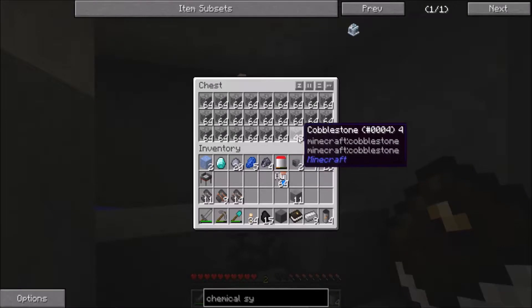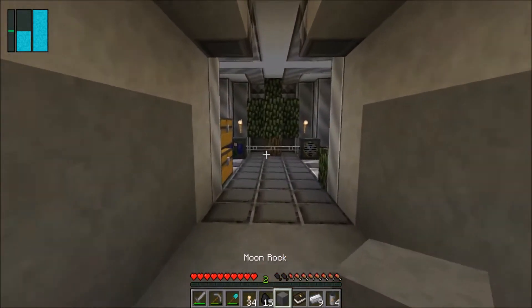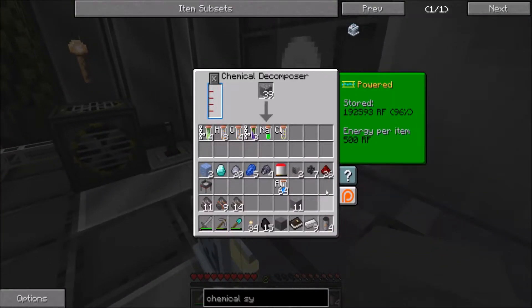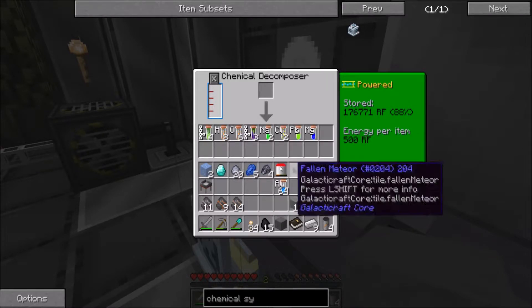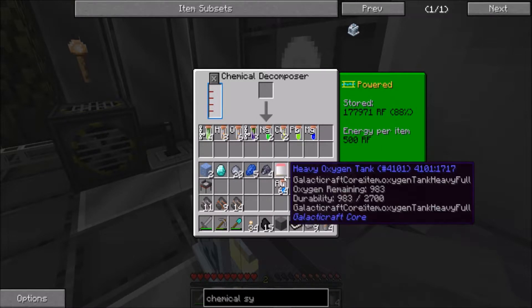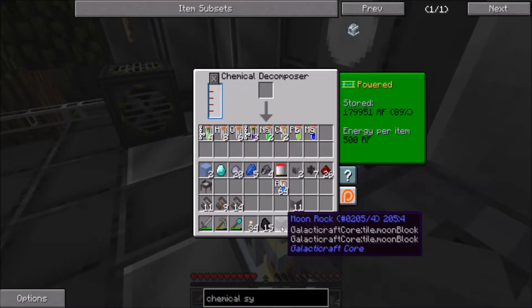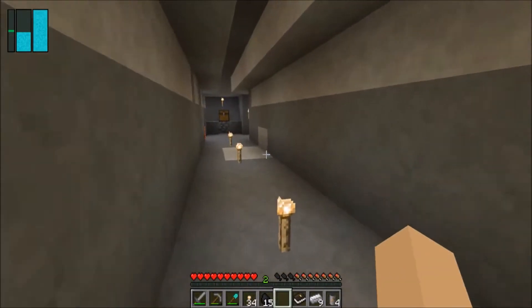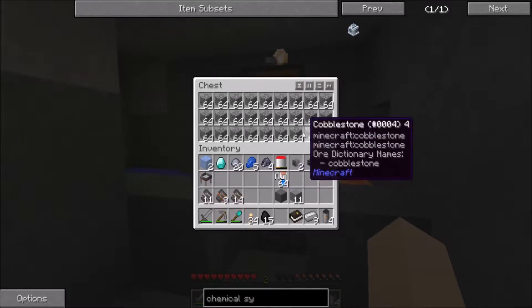Not great, but cobblestone for me is completely free. Let's take a stack and see what I get — it's going to cost me some RF for sure. Okay, I'm not really getting much. Does this show this symbol? Hmm. Can you do moon rock? No, you can't do moon rock unfortunately. This is going to take a lot of RF — that's going to be a problem.